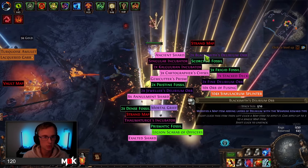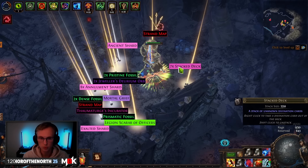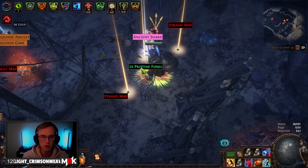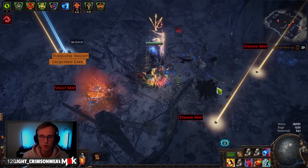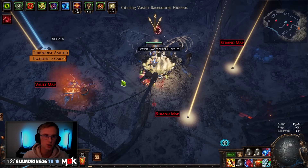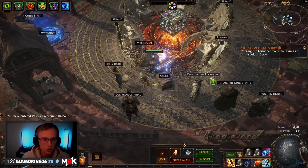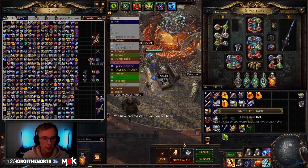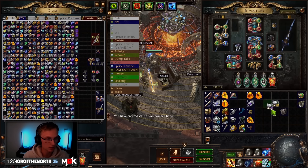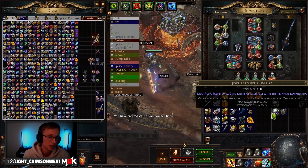Just like that — pick it all up. Scarabs, delirium orbs, fossils, incubators — make sure you're using these. 104 splinters, stack decks. It's kind of like the reward tiles we got on the Rogue Exiles strategy. Maps, if you need maps for any reason, you're going to get a lot of those. Very fast, very straightforward, very cheap scarabs. And this may not seem like much, but it adds up — you get this every single map when you're spending as little as we are. And suddenly you've got a lot of currency.